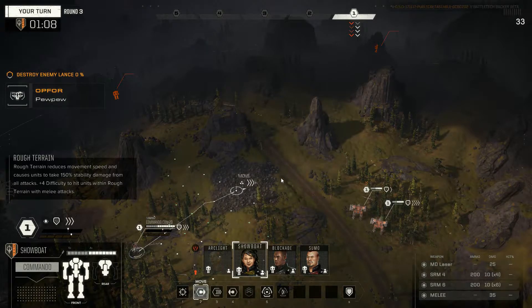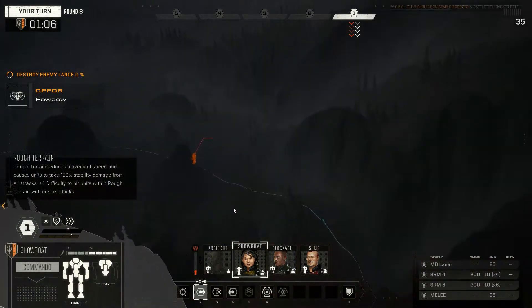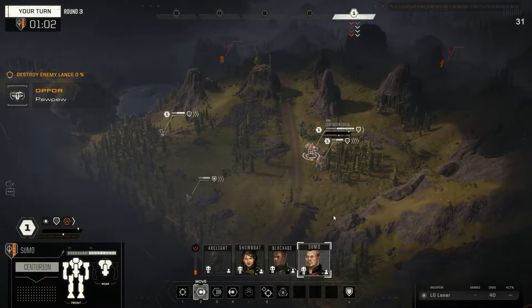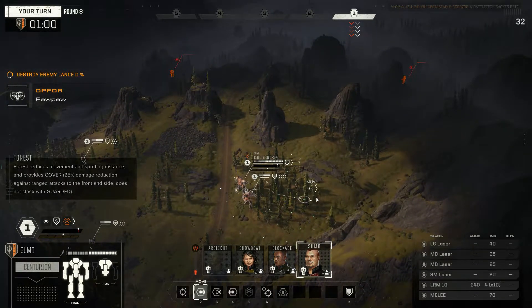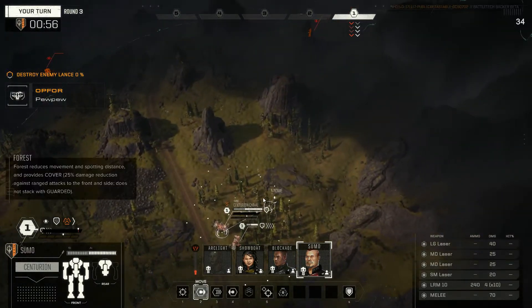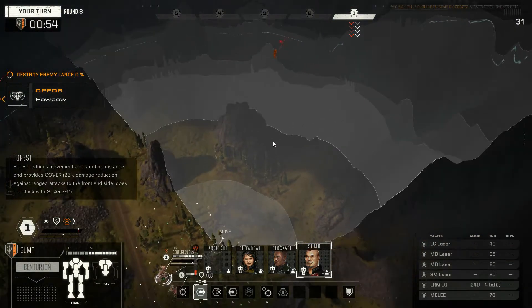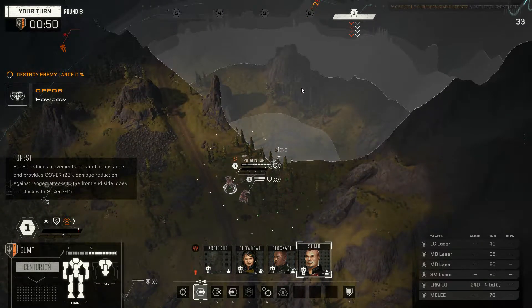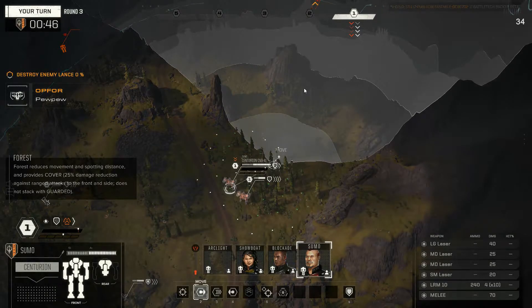Can't quite make that range. Okay, so I guess we're going with Sumo then — we'll just move forward here. He's probably got direct fire on something but we'll move Sumo and just brace up. He might have an Apex on something like a Trebuchet which will be a tad annoying, but we'll have to deal with that.